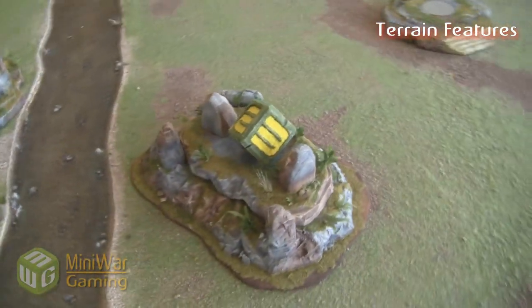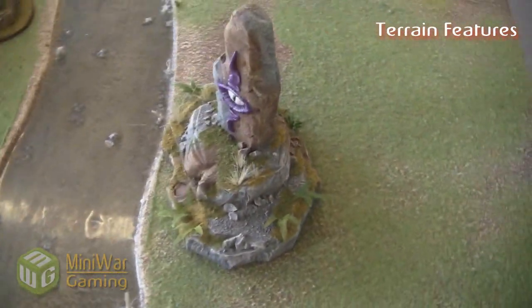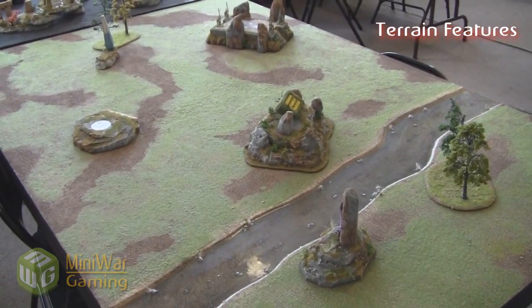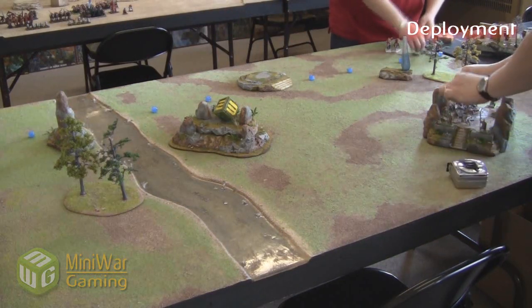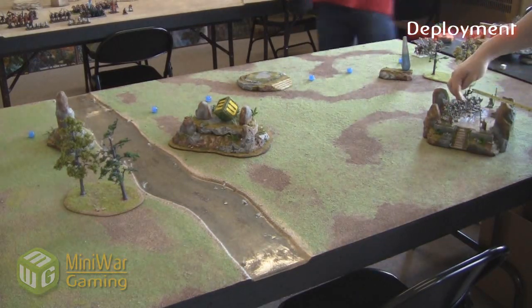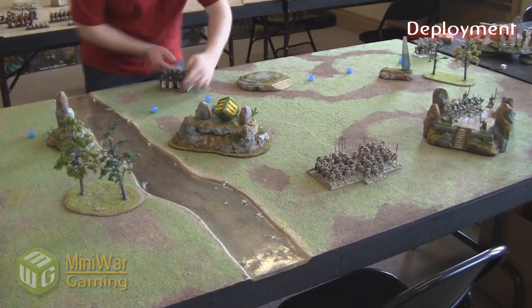The MiniWargaming cube gives plus one to wound for anybody within six inches. There's another mysterious forest, and another shrine — if anything is within six inches at the beginning of the turn, there's a 50-50 chance they'll take D6 strength four hits, so you want to steer clear of it. The river is counted as a mysterious river. There's still lots of open space for movement trays, but we wanted to add all this in. This is probably a bit excessive for arcane terrain, but I really wanted to go all out — I don't think we utilize terrain well enough in our battle reports, and that goes for Warhammer Fantasy, 40k, and even Warmachine.